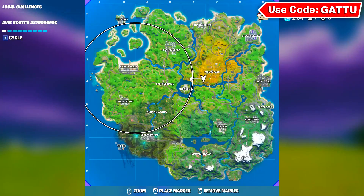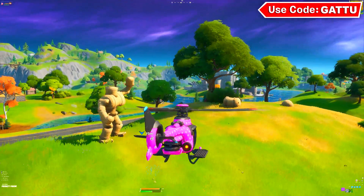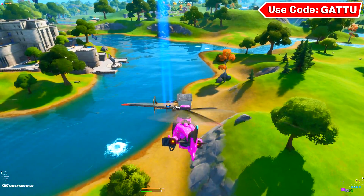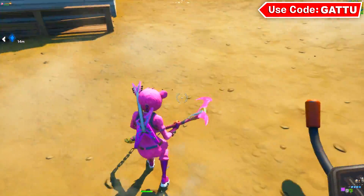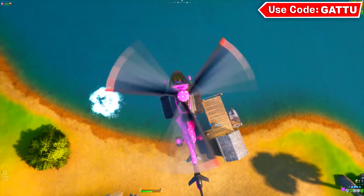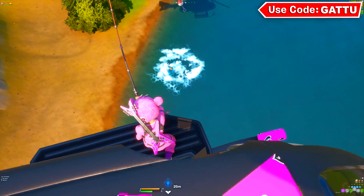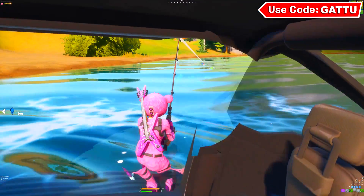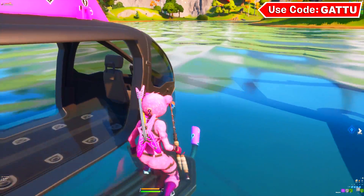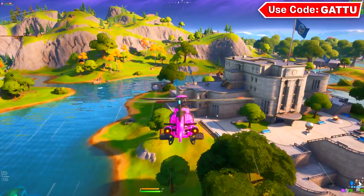This is the second step: drop in next to this henchman located right here, then get back in your chopper. You gotta do this in one single game. Now drop exactly over here to get yourself a fishing rod or a harpoon gun. Land your chopper right here - make sure you don't leave it. Get yourself a fishing rod, get back to your chopper, switch your seats, get your fishing rod out, and fish just like this. It's fine if your chopper gets in the water - wait for your fish, eat it, then fly your chopper again.